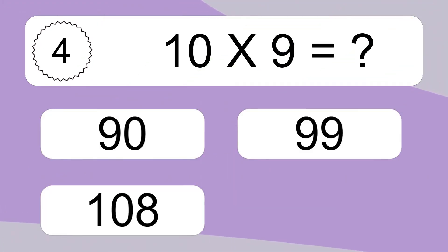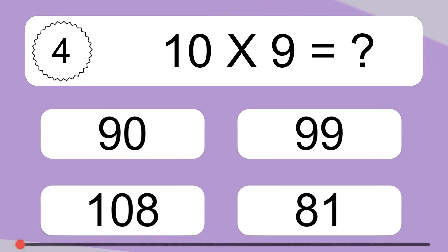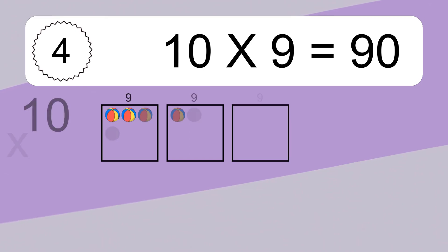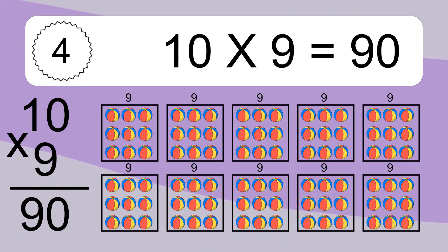10 times 9 equals what? We have 10 boxes, and each box has 9 colorful balls inside. If you count all the balls in all the boxes together, you will have 10 times 9 balls. This equals 90 balls.